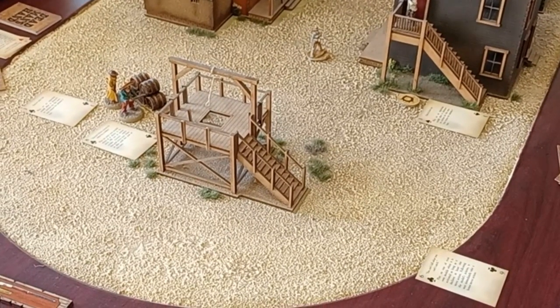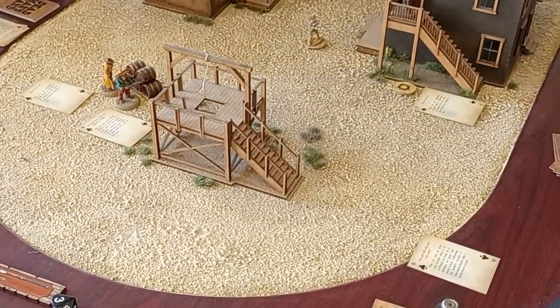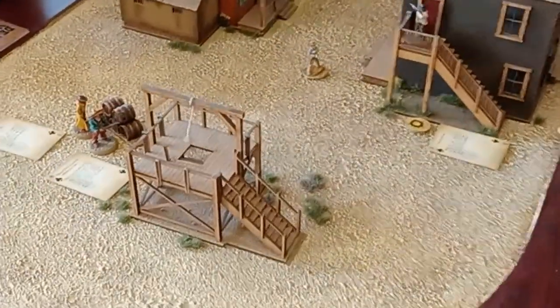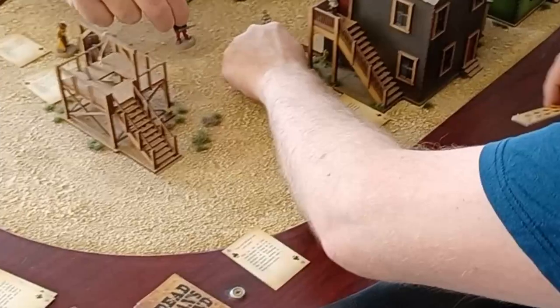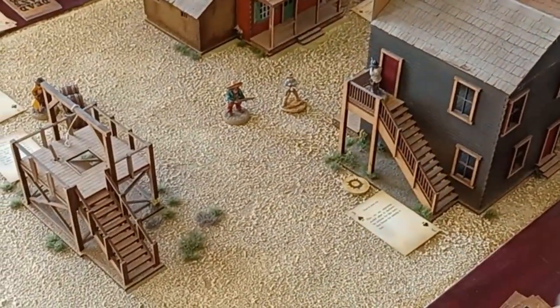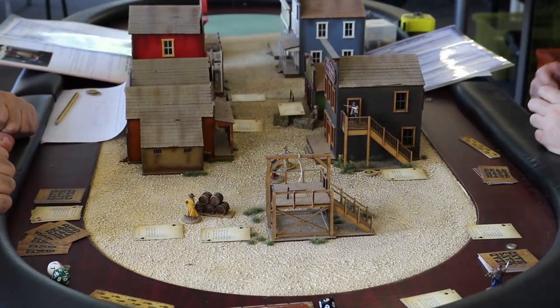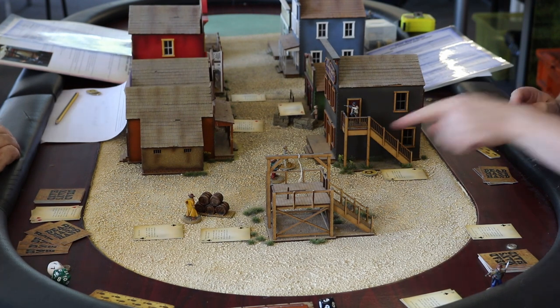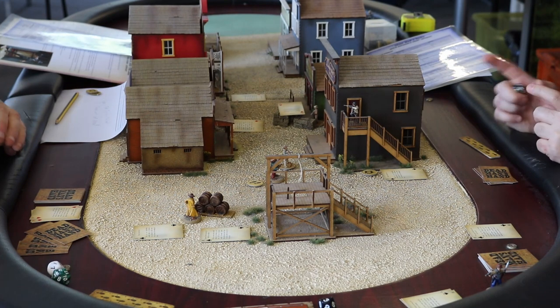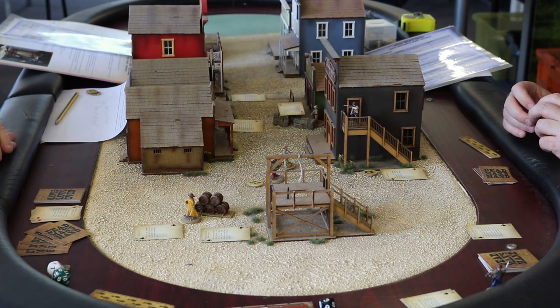Shotguns are good up close, so I think it makes sense for my varmint to do two moves and then shoot this guy. He's going to give me both barrels at short range, which gives a plus six to his dice roll. Ordinarily I'd have a minus one because he's just a varmint, and he also gets a minus one because I moved once — so that's another minus one. So minus three but plus six, giving me a total of plus three. That's a nine.